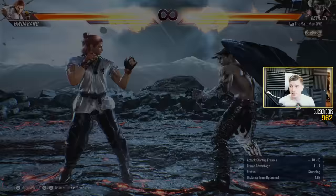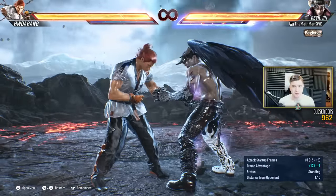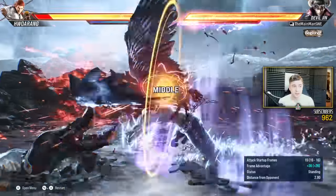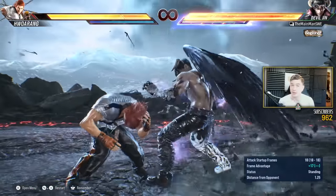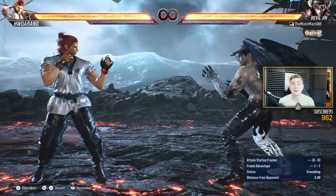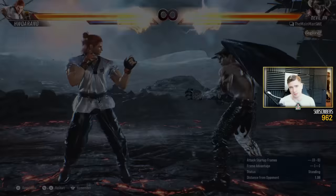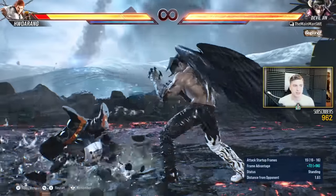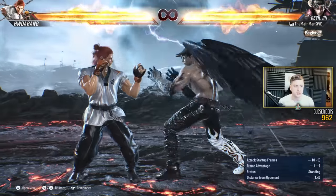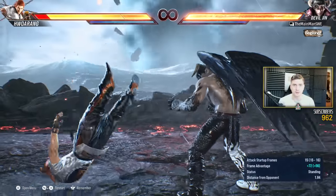Mids to mix with that are the all-powerful Demon Paw — Heat Engager, safe mid, and a launcher if you heat dash when you're in Heat. Up forward 4 is a jumping mid Heat Engager, very strong. If you want more damage, CD 3 is a natural hit launcher, safe on block but a little slow. Elite Mishima players wavedash cancel into Wild Stunning 2 — natural hit launcher, minus 12 on block, but very fast. This is super hard to do though.